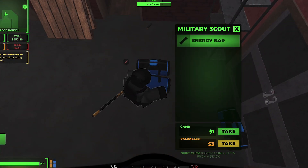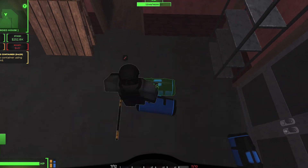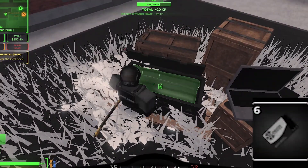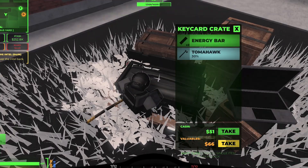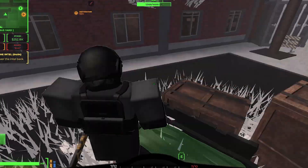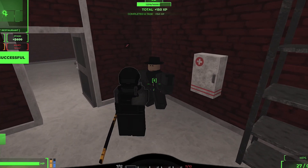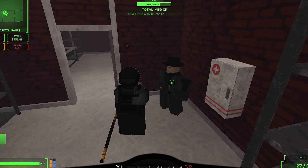Once all NPCs are dead you can loot their bodies. They may have key cards, which are very valuable in Blackout. Then you walk up to the loot crate and open it with the white key card you got in your inventory. The crate can contain weapons, food, drinks, and more key cards. Once you're done looting, go back to the broker at the destination point and you're done. You have now completed all the Outlander tasks.